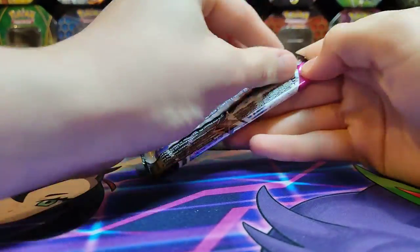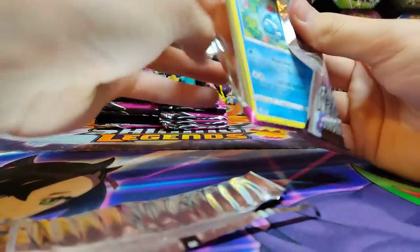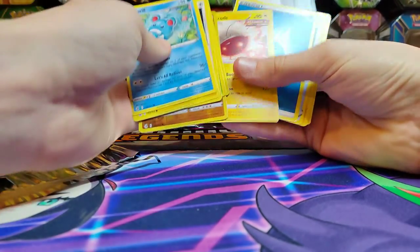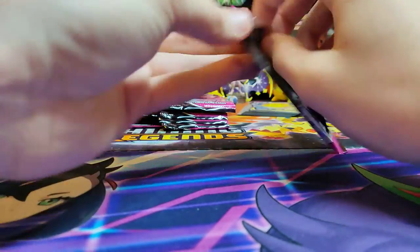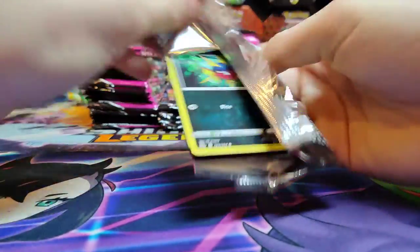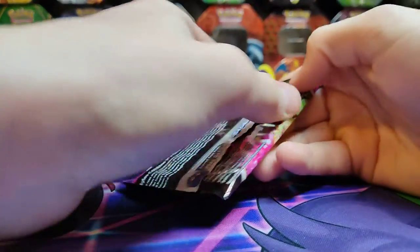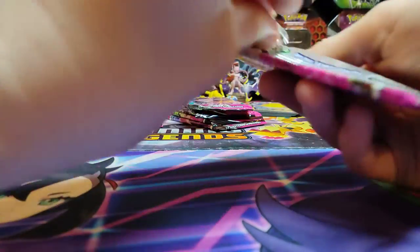And nothing again — we are on a losing streak. Let's see if we can get another ultra rare with this pack. We're almost done with the first half of the box. Let's see — an Electrode. I'm still trying to get used to this phone camera because I got a new phone. So we got an Absol. All right, this half of the box has been really sucky. We've got six packs left, so we still got enough to get like three hits. It could happen.